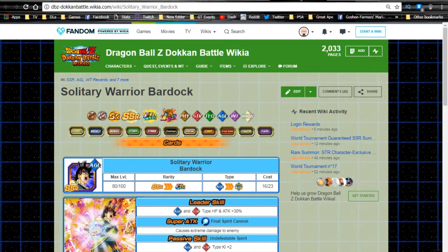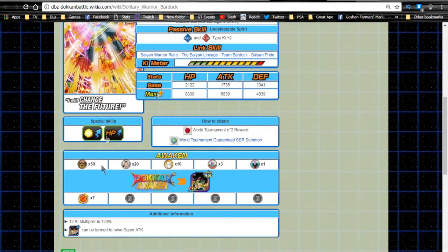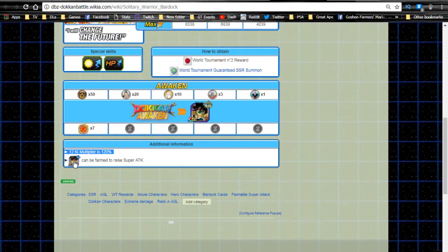Now jumping in-game. We also have the Solitary Warrior Bardock over here. His leader ability gives Agility and Strength type HP and Attack +30%. Super attack Final Spirit Cannon causes extreme damage. His passive skill gives Agility and Strength type ki +2. His link skills are Saiyan Warrior Race, Saiyan Lineage, Team Bardock, and Saiyan Pride. Overall not a great unit — this was the second world tournament prize on the JP side, so it's a very old card. Back then cards only had four to five link skills at most.